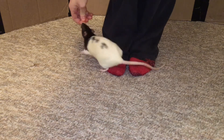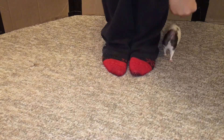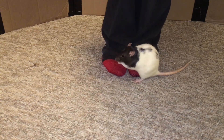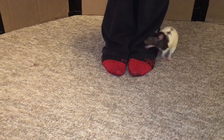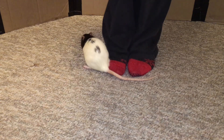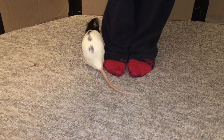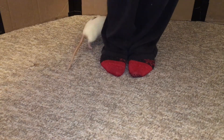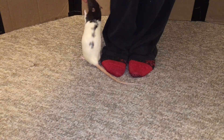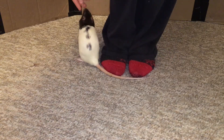As your rat continues to get the idea that they should be circling around your legs, you can start to fade out the lure, meaning that you will only use it as necessary and instead try to keep it down to gesturing with your hand in the direction you want your rat to go. At this point you should only be rewarding your rat for every quarter to half circle, then slowly increase this until your rat can do a full circle every time before you give them a treat. Finally, finish fading out your lure so that when you point in one direction your rat will run around your legs, and then you can give them a treat.